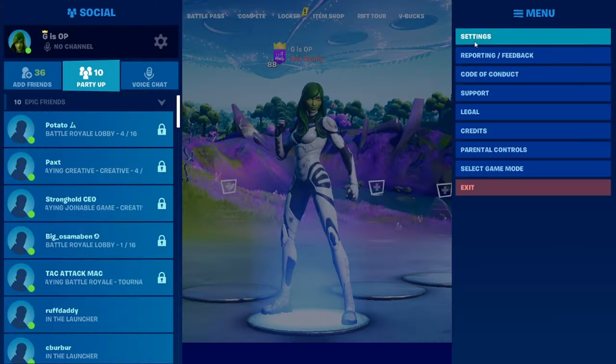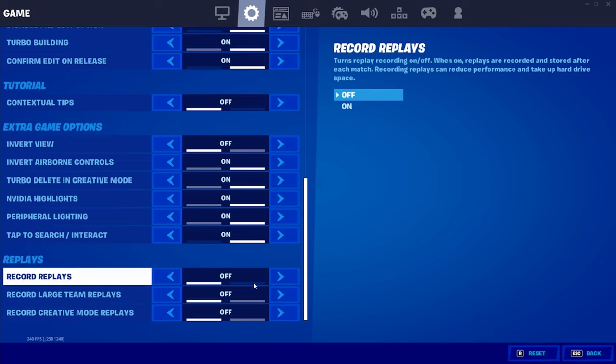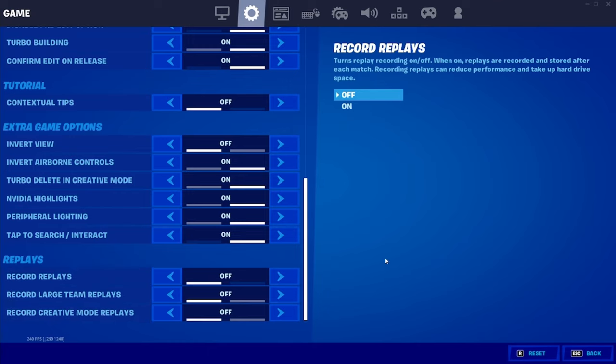First, make sure you go to your settings, which is the three bars at the top right. Go over to the right one and then scroll all the way down. Right here under Replays it'll say Record Replays, Large Team Replays, Creative Mode Replays. If you want them on you can turn them on, if you want them off turn them off.